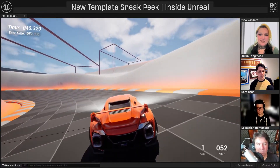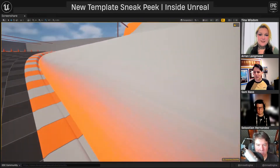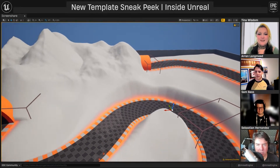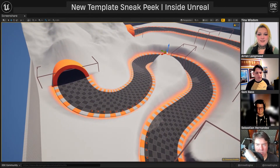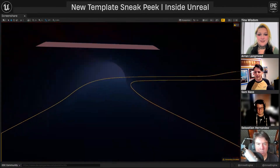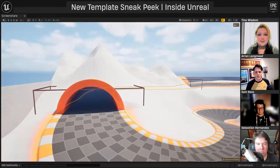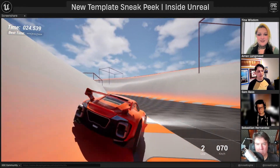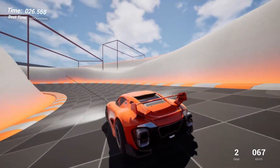In the live stream, they mentioned the templates now come with massive optimization improvements. Previously, templates were packaged with high-quality textures, but they've gone ahead and optimized textures plus a bunch of other things, so the templates have a much smaller footprint. This vehicle template also features a road tool that deforms the landscape, and the landscape has things like a mountain where the road carves a hole through it — showing even more learning resources and variety compared to previous templates.